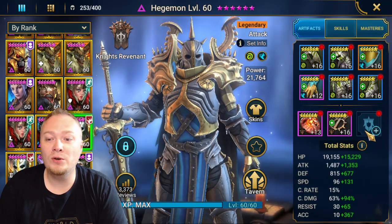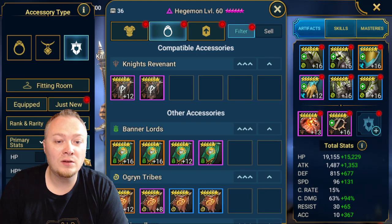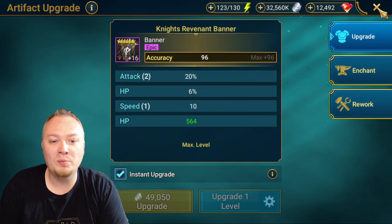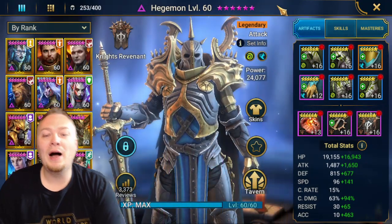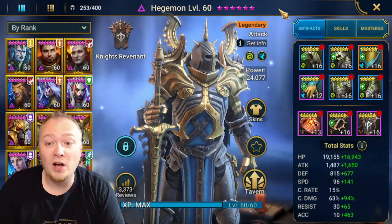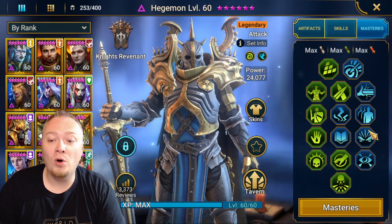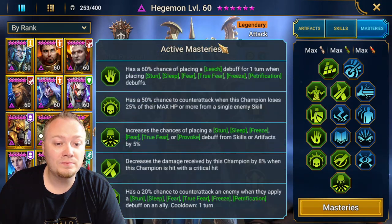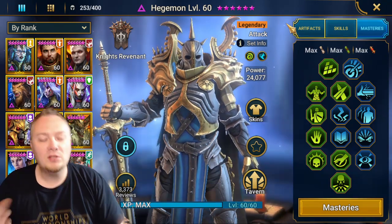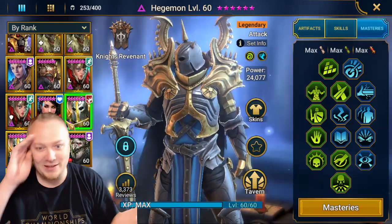If you've been following the channel, you know that I also have a Hegemon. He is great in a stun set because he's always going to go first, so you're going to get a chance to put a stun on them. You're going to get a chance to lock them out with the block active skills, and then you also have the Evil Eye Mastery right here to decrease their turn meter. Now, obviously, this is a Void Legendary Champion. I'm just blessed to have two of them — most people don't even have one Hegemon.